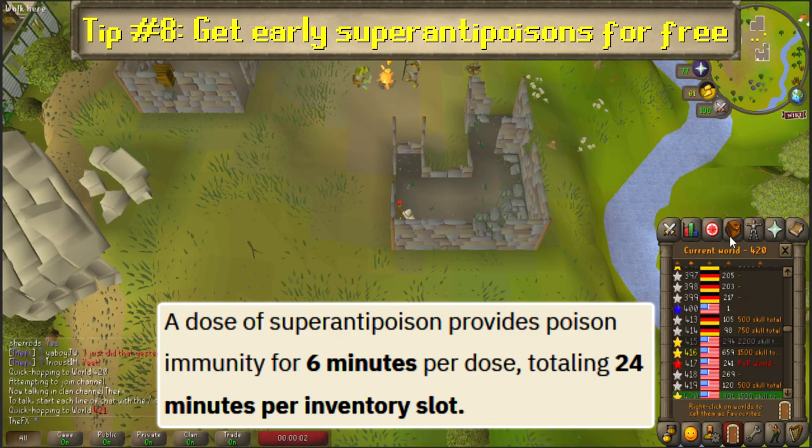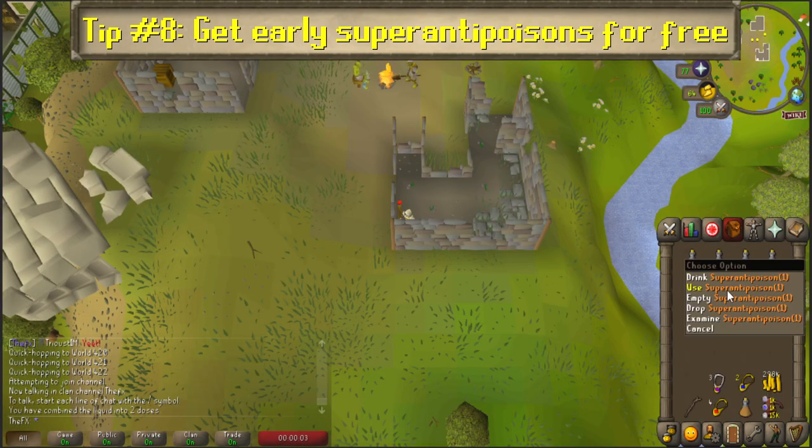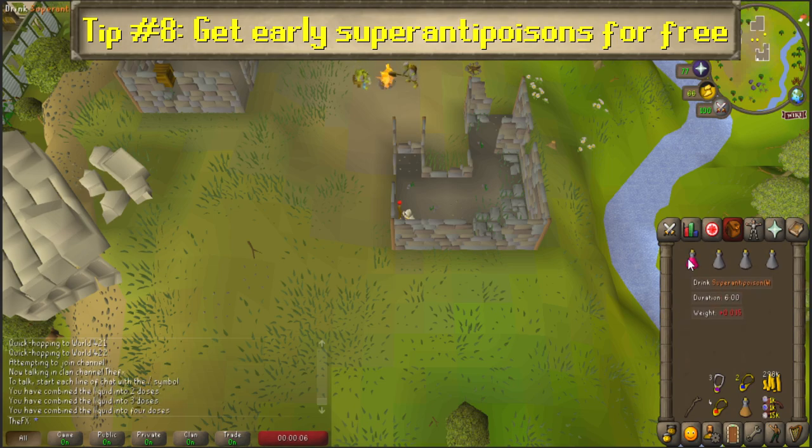Simply hop worlds after picking up each dose, and then combine the vials. In total, that's 24 minutes of anti-poison per inventory space, as opposed to 6 minutes. A huge difference.